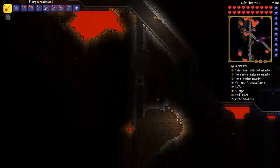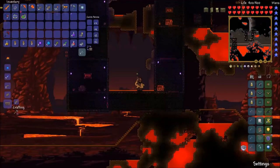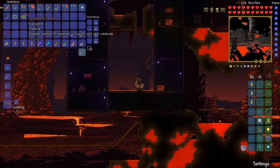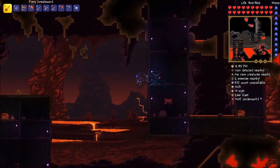We also got these reflective gold dyes, which you can get by trading strange plants into the dye trader — not the merchant, the dye trader is who you trade your strange plants to.